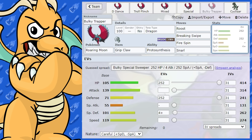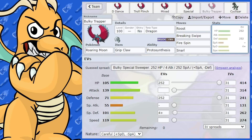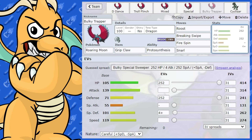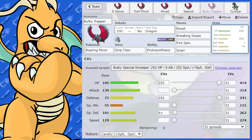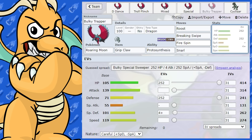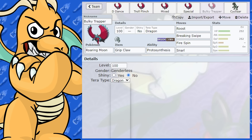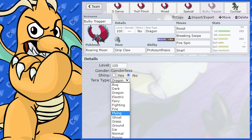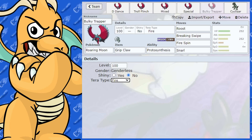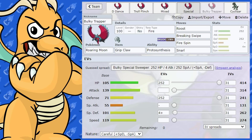We're essentially dropping their attack and special attack, they cannot swap to reset their stats, and we're trapping them with Fire Spin doing extra damage while Roosting off all damage. Not a bad little troll set if you want to give it a go. Against the right Pokemon, I think you're really going to shut them down. For Tera, you could go Tera Dragon or even Tera Fire. I honestly doubt you'd be Tera-ing this Pokemon though — there would probably be a much better Pokemon on your team to use Tera for.